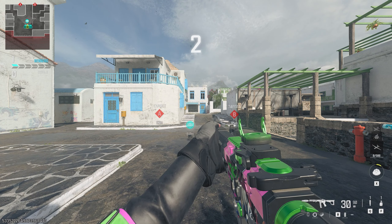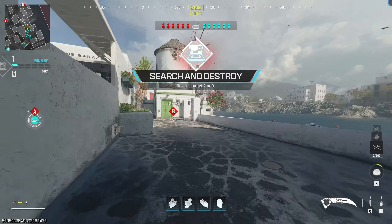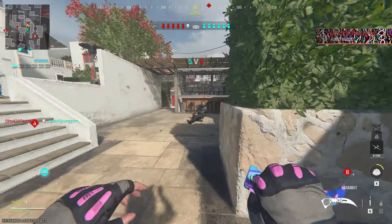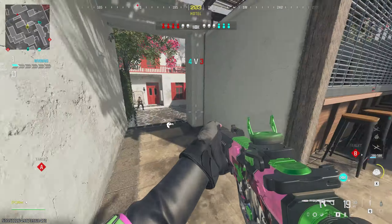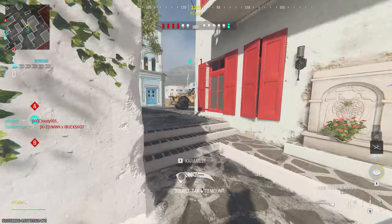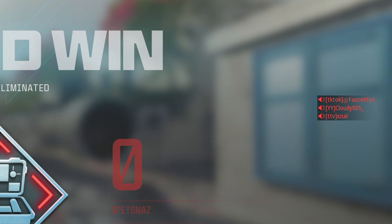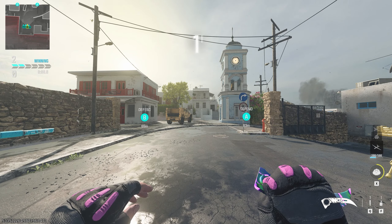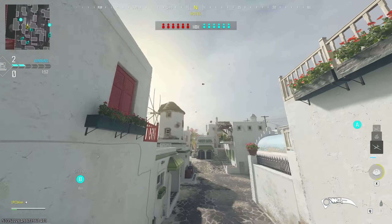Sometimes you can just see someone's name and just know they're gonna be sweaty. Like if I ever see an @ symbol in your name, I already know I'm about to get sweat on — like a sniper, or a Superi, or SDG or something. We're already grabbing that data pack. There's someone behind me — good kill, teammate. Oh, I saw you — teammate got him. Someone on the enemy team just said something wild in between rounds and funnily enough, he's a guy with an @ symbol in his name.